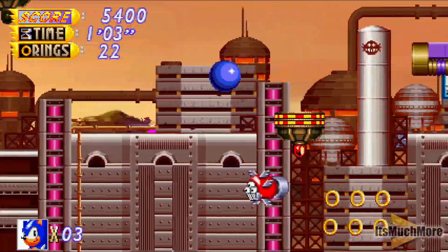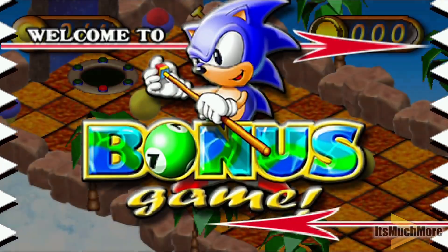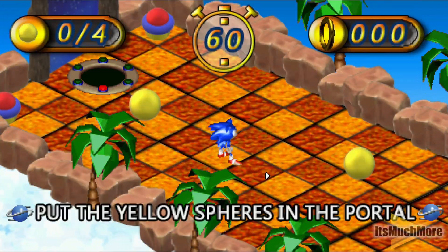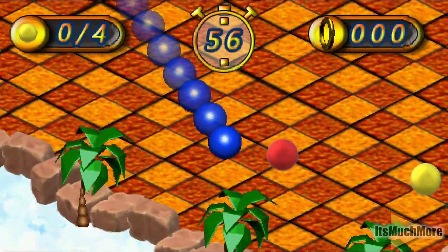Speaking of a previous Sonic game, this reminds me of the gates from Sonic R, where you collect enough rings to open it to get a Chaos Emerald. In the bonus game, it's a billiard style game where you've got to shoot the yellow spears into the portal. It looks very similar to Sonic 3D in the background design.